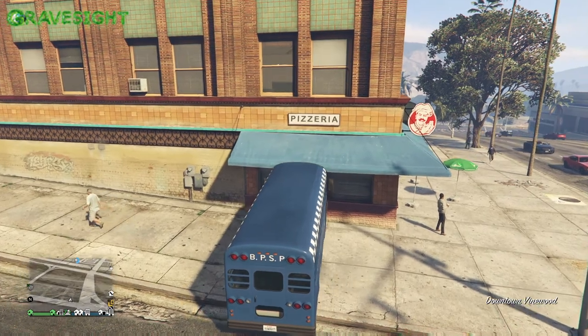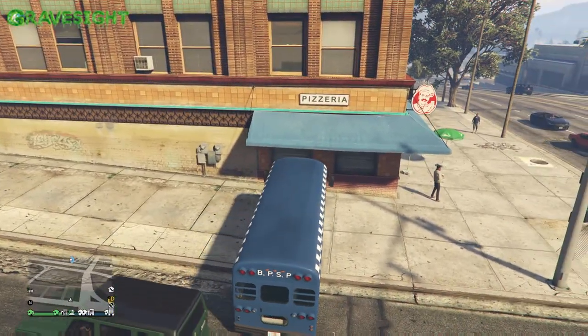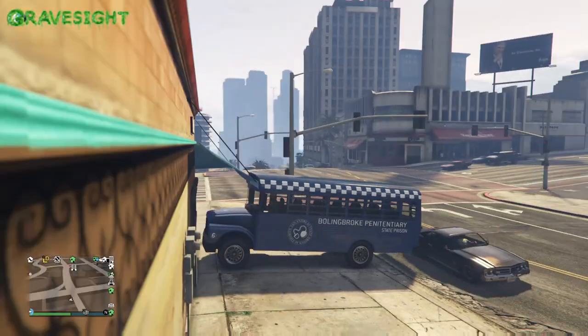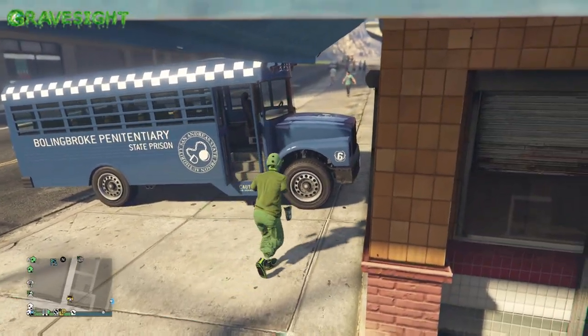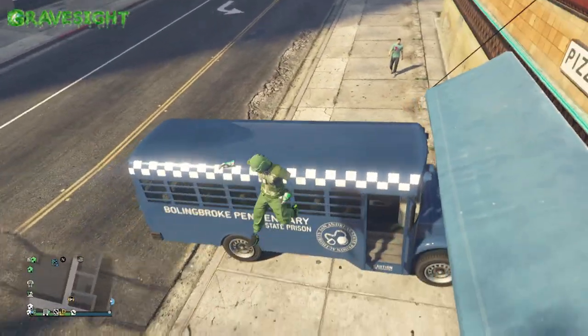Basically where you're not gonna get wet if it was raining out or something. It's a blue thing right there in front of my face. So this is what you're gonna need to do: get your prison bus and park it right here, where the edge of the prison bus on the top part is lined up perfectly with this part right here. Then all you have to do is jump up here.